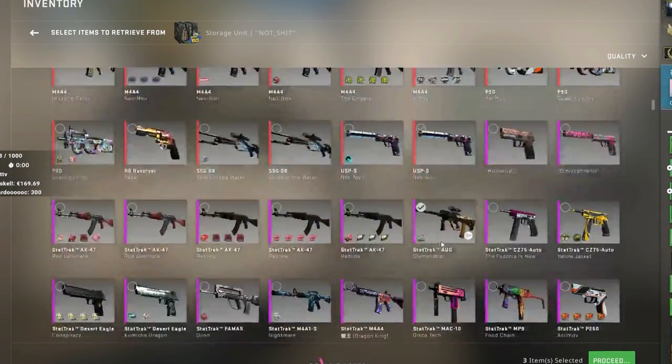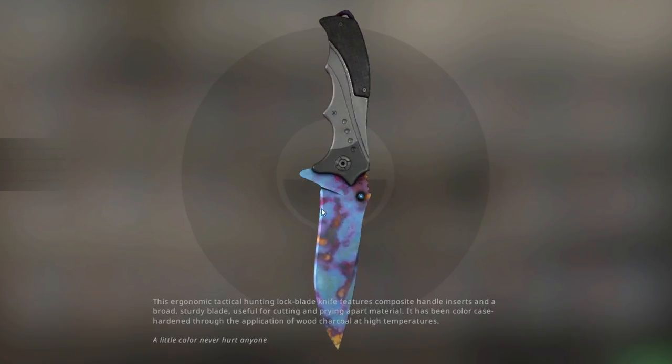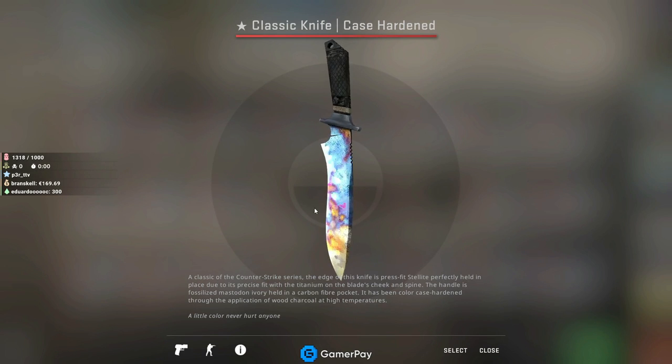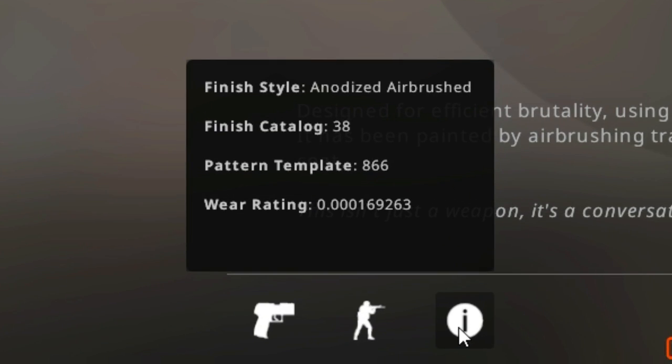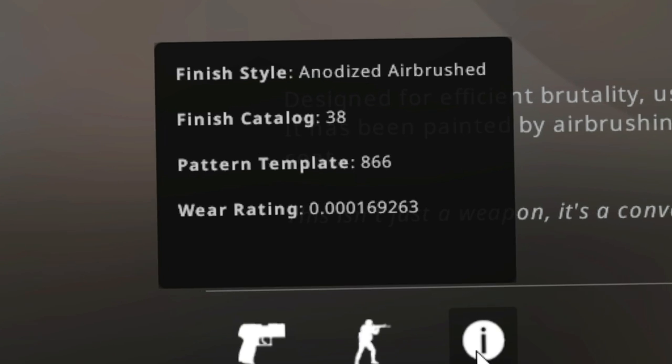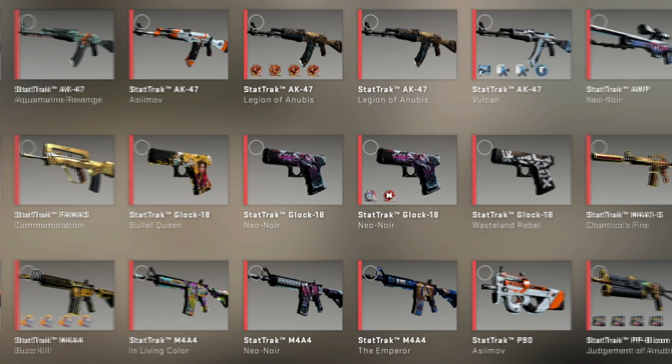Why are these here? I genuinely had no idea I had this — all blue, a blue gem just sitting there. Why? And just shadow daggers fade, 0.0001 float. Wow, she's in the storage — all of these are stat track.